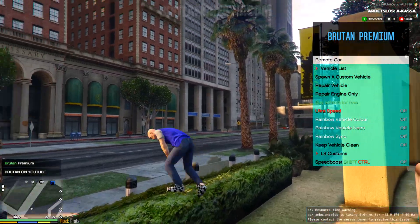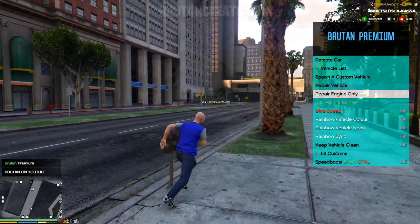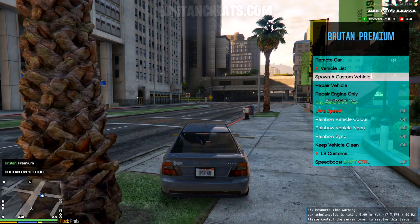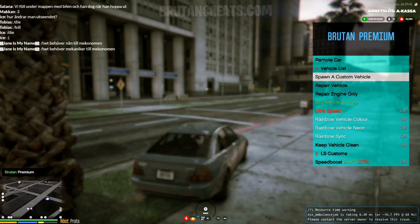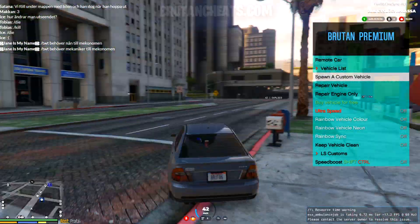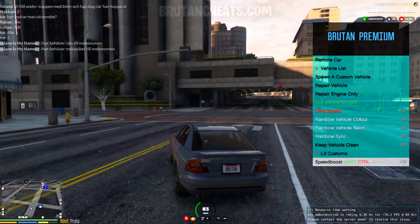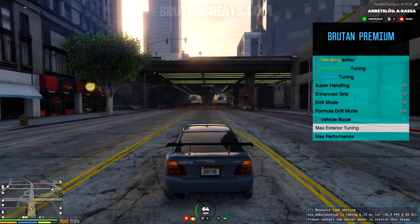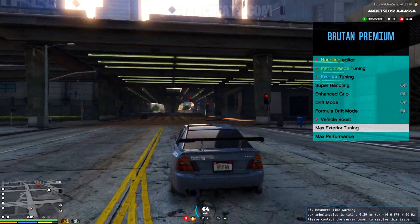Let's go to vehicle menu. From here we can spawn vehicles, obviously. Let's spawn a custom vehicle. As you can see, we just got a Sultan. We can tune the car, change the license plate, boost it, and do pretty much everything. Let's fully tune it — and as you can see, our car is fully tuned right now.